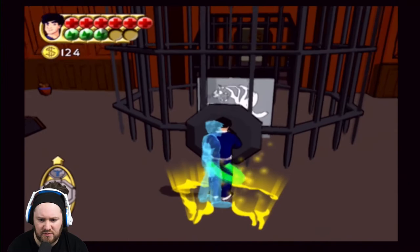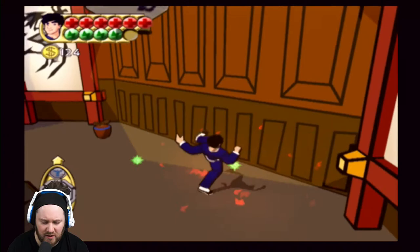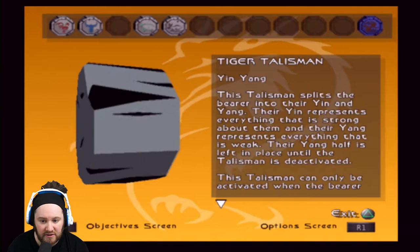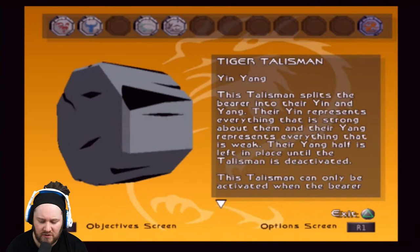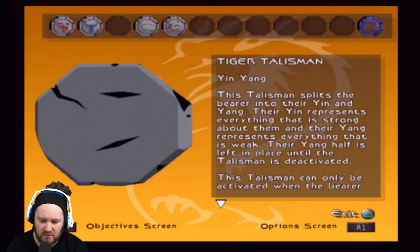A different talisman - that's the Tiger Talisman, isn't it? I can't remember what that does. I didn't realise until just now - I've got it! The talisman splits the bearer into yin and yang. The yin represents everything that is strong about them, and their yang represents everything that is weak. Their yang half is left in place until the talisman is deactivated.